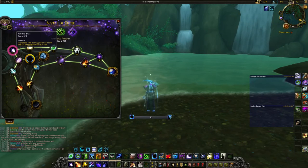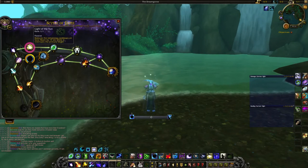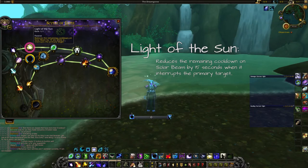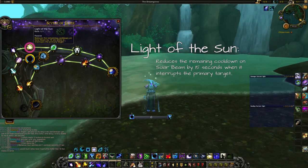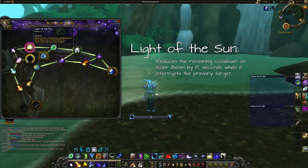After Falling Star we go to the right, targeting the Moon and Stars major talent on the right side. On the way we take Light of the Sun, which reduces the cooldown on Solar Beam by 15 seconds when it interrupts the primary target. So if you interrupt successfully, your Solar Beam has a 45-second cooldown instead of 60 seconds, which is quite nice in Mythic Plus dungeons.